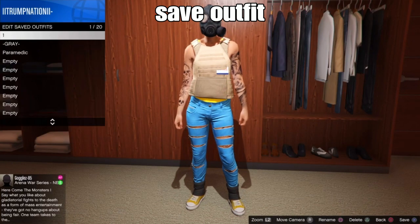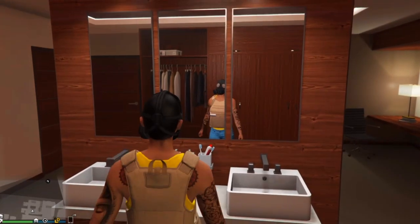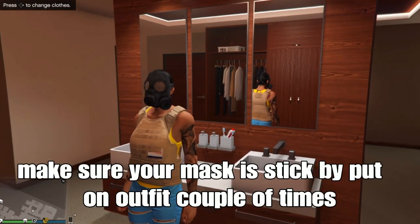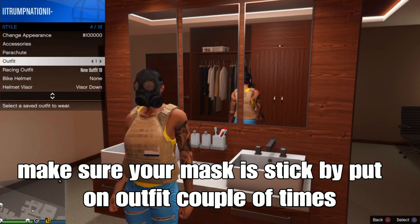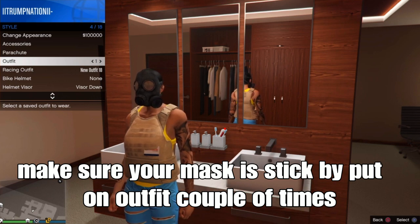From there, save your outfit once again in slot one, slot twenty, or any open slot of your choice. The next step is to make sure your chemical mask is stuck on your outfit by putting on your outfit a couple times — spam X or A on your outfit a couple times. Because you might spawn with a different mask in the mission. So make sure you do this first before you start the mission.